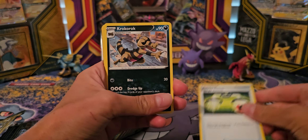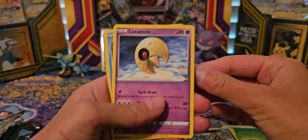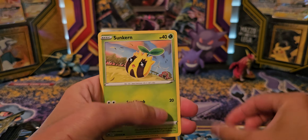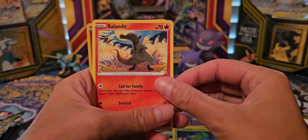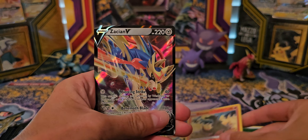Energy Switch. Croagunk, Croagunk — yeah. Mr. Mime, Sunkern, Coughing, Oddish, Salazzle. Another Solazzle, and Ushashun.